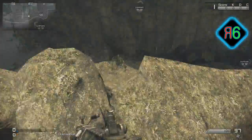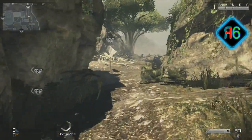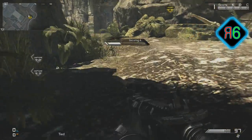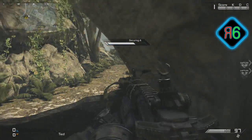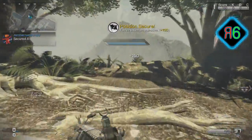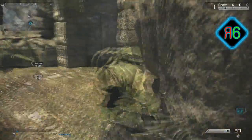I normally do Domination on the maps just because it shows you about capturing them and stuff. Obviously if you spawn at A it's fairly easy. If you're trying to capture A, just stay close to the rocks — you can stay right to the edge of the rock and they won't see you. You can't really hide in the shrubbery, so don't think about doing that.